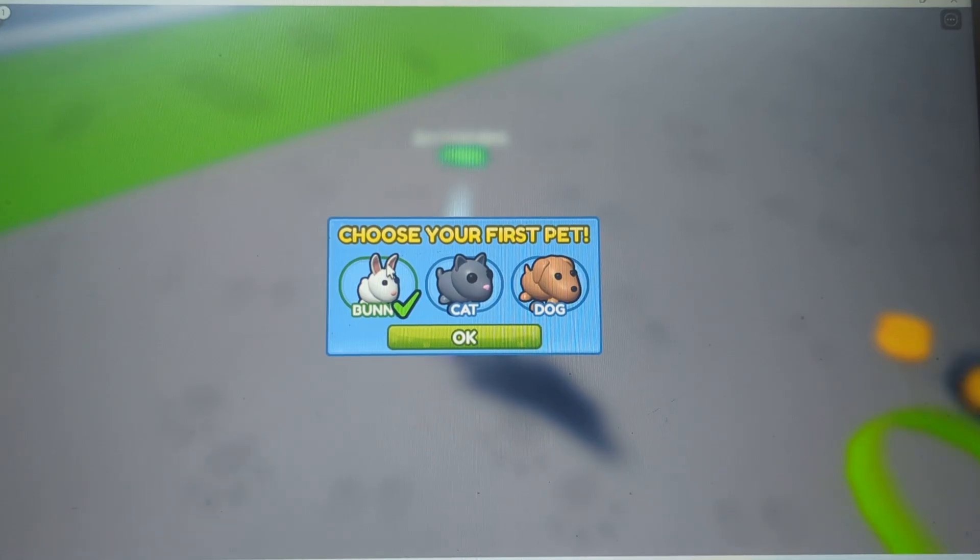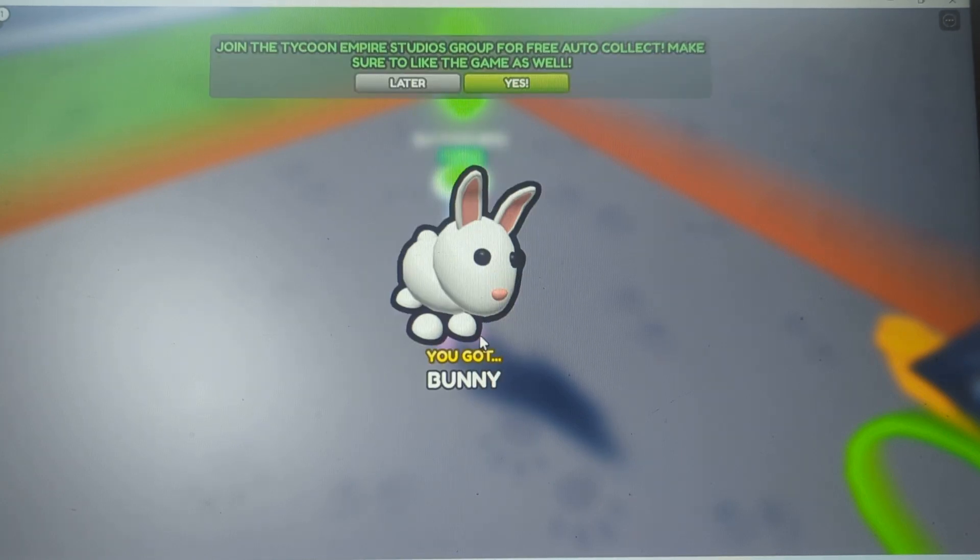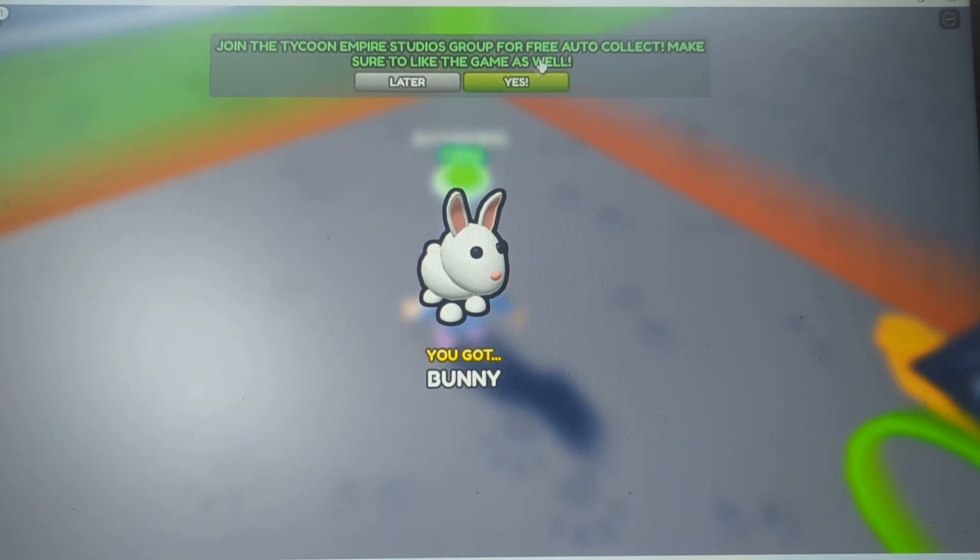Alright — choose your first pet: bunny, cat, or dog. What did you choose? I chose the bunny. The bunny is cute. I'm going to choose the bunny too. Oh, it comes in an egg! Join the Tycoon Empire Studios...